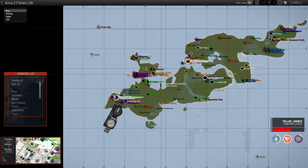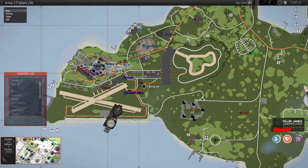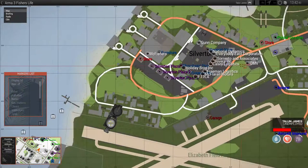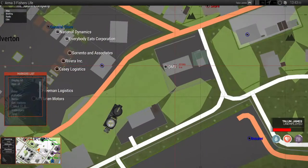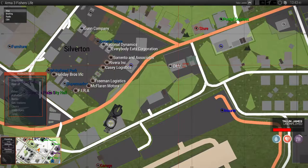I encourage you to check out that video as well. The main indicators you want to be aware of are City Hall, the DMV here in Silverton, which is at the very bottom of the map. That's where you can get your license.